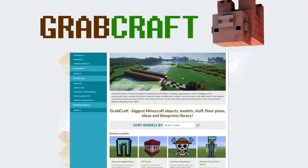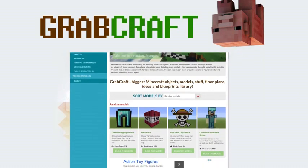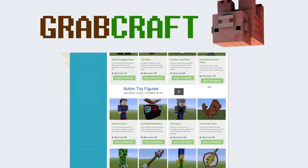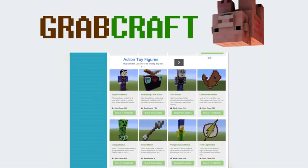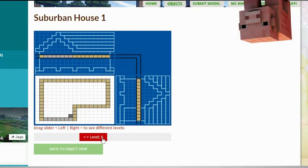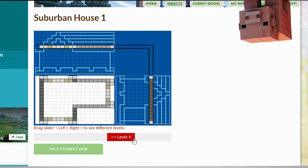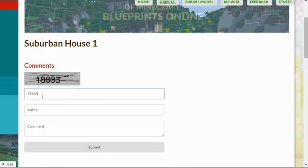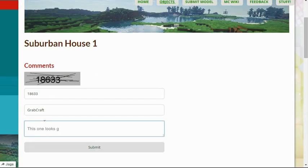We have thousands of objects in our database and you can build all of them easily to your extraordinary Minecraft world. Just write www.grabcraft.com in your browser and use the opportunities you'll find. Check out the layers of the objects and scroll over to see the materials you need.